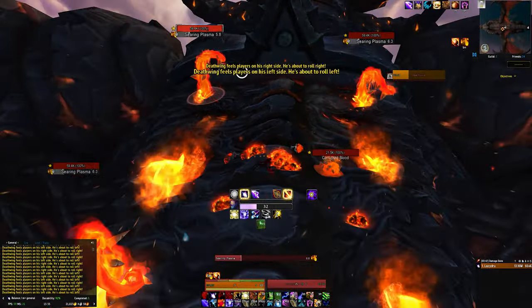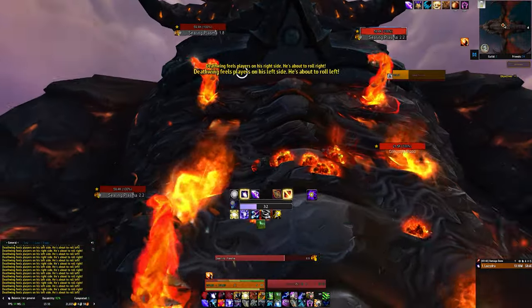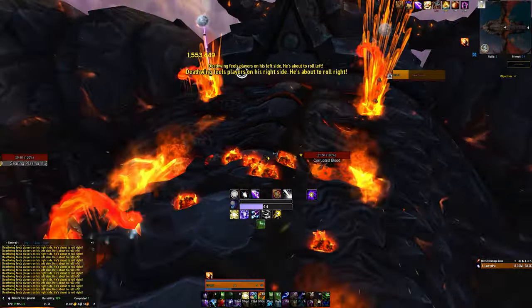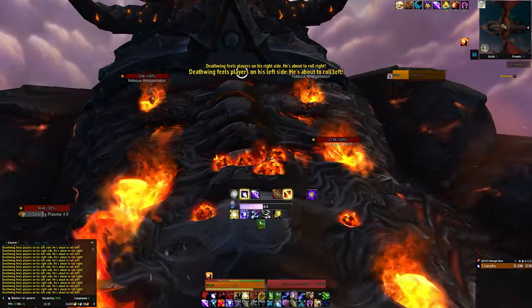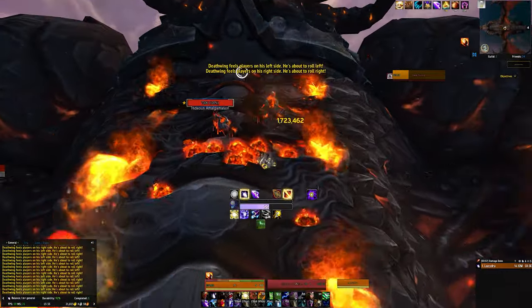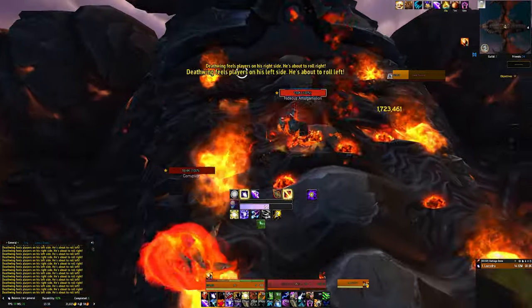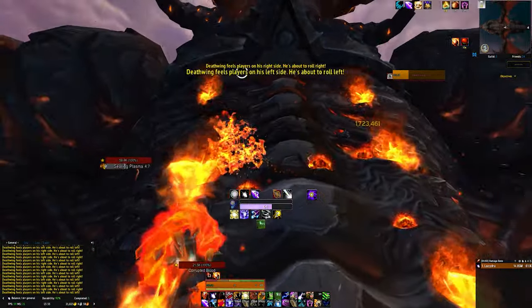The quickest way to get there is to take the portal to Dalaran in Crystalsong Forest, which you can find in the portal room of your faction's capital city. Once you've done Icecrown Citadel, that's 12 bosses done, so you're nearly halfway there for this objective. What I then usually do is go to Dragon Soul, because I'm still after some of the mounts from there. Dragon Soul is quite good because it has 8 bosses and is reasonably quick to complete.